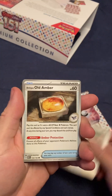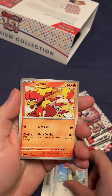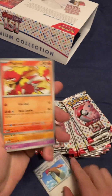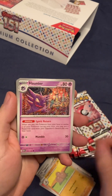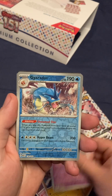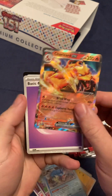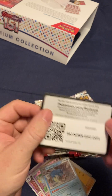Far-fetched. Old Amber. Pidgeotto. Old Amber. Magmar. Dugtrio. Haunter. Hitmonlee. Oh shoot — Mr. Mime. That's sweet. Gyarados. Oh shit — Charizard! Nice. Psychic Energy. Code card. Shaboosh.